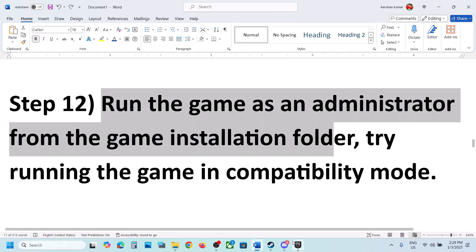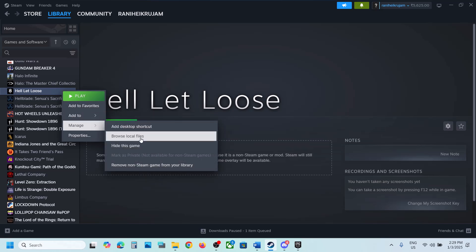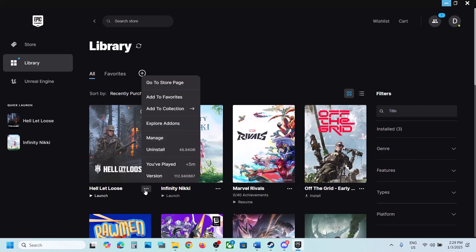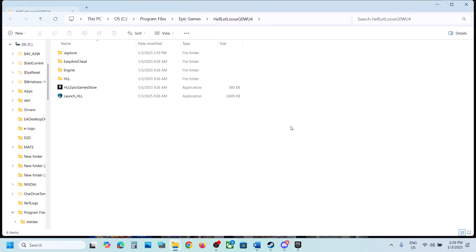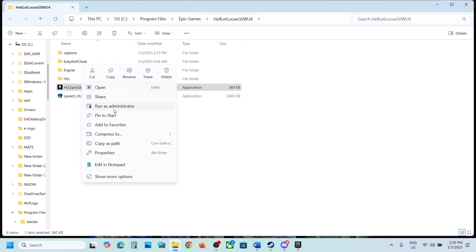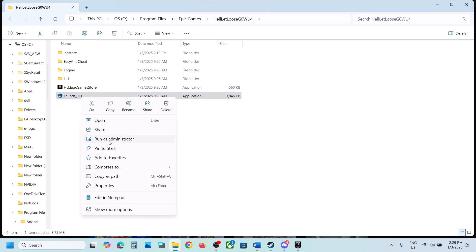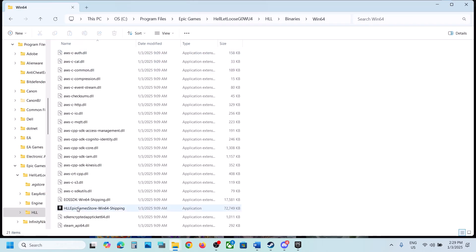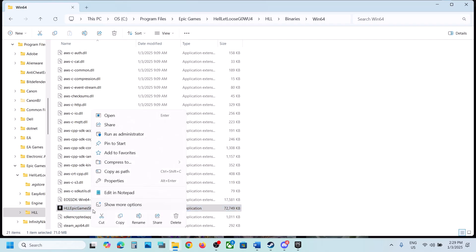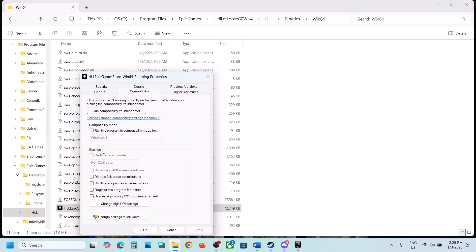The next step is to run the game as an administrator from the game installation folder. For Steam, right click the game, go to Manage, and click Browse Local Files to open the installation folder. For Epic Games Launcher, click three dots, Manage, and click the folder icon. Right click on the game exe and click Run as Administrator. If that doesn't work, try the other exe file in the HLL folder under Binaries\Win64 — right click and Run as Administrator.